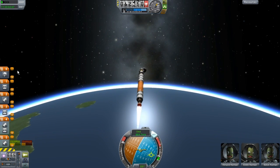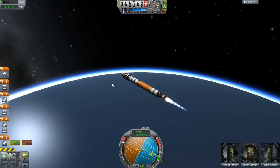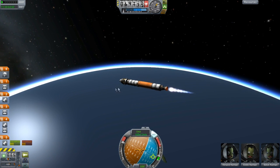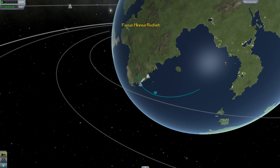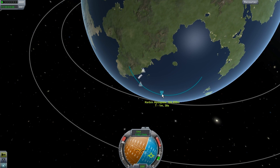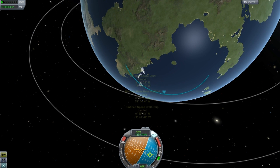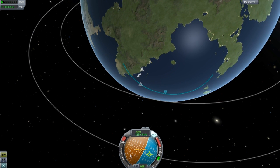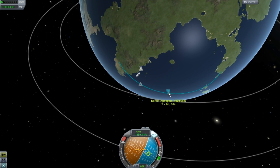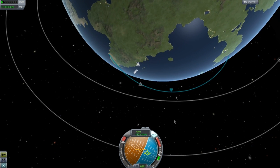We are getting up into some space. Now I want to start leveling this off to the point where I'm not gaining any more altitude, because now we're going to go in here. You can see I hit 105, which we don't need to go that high. We don't want to go out anymore - we want to go around. So you want to bring that down right here, below, and that will start rounding off your orbit instead of pushing you out further.